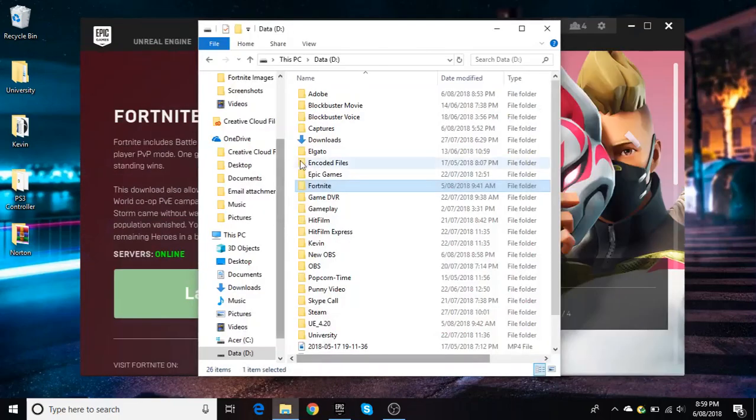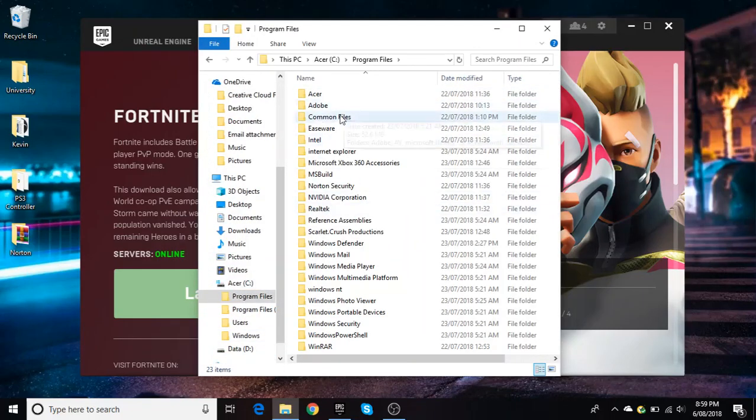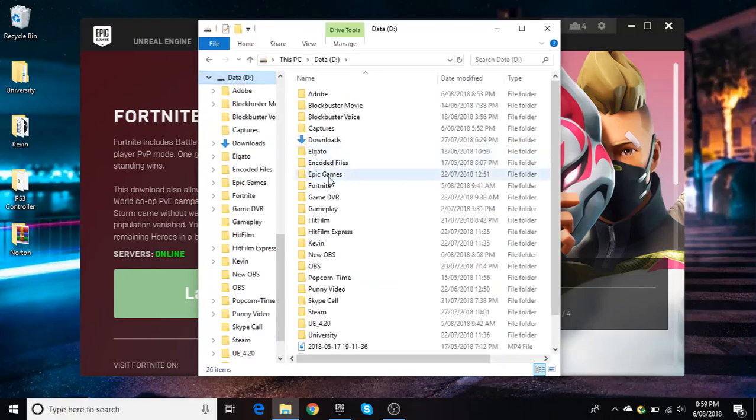First, go to where your Fortnite is saved. It will probably be in your C drive. Then go to Program Files and there'll be a folder called Epic Games. For me it's in my D drive because I was trying to save space.